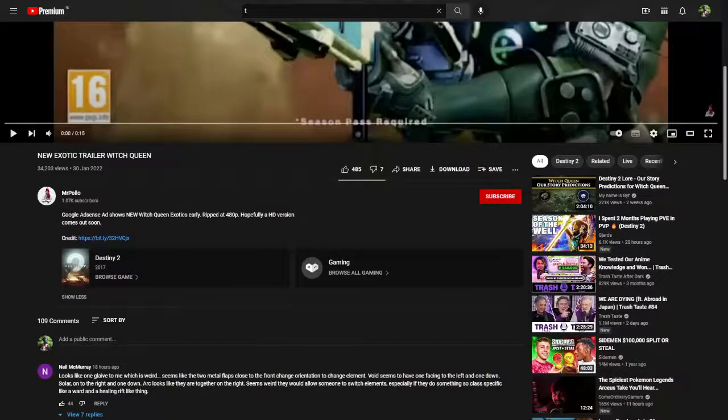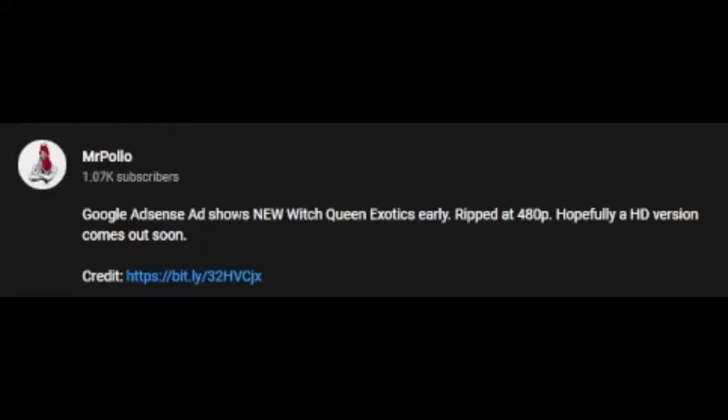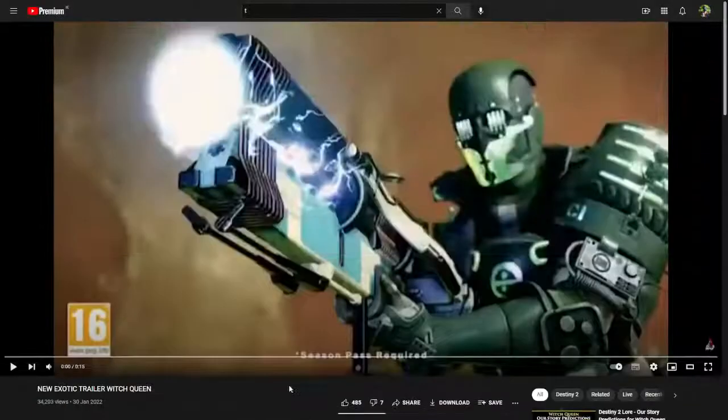If we scroll down here, it says: Google AdSense ad shows new Witch Queen exotics early, ripped at 480p. Hopefully the HD version will come out soon. By the time I'm recording this, they'll probably already have the HD version out, so I'll hopefully take some screenshots of that and show you the higher quality screenshots when discussing this trailer.